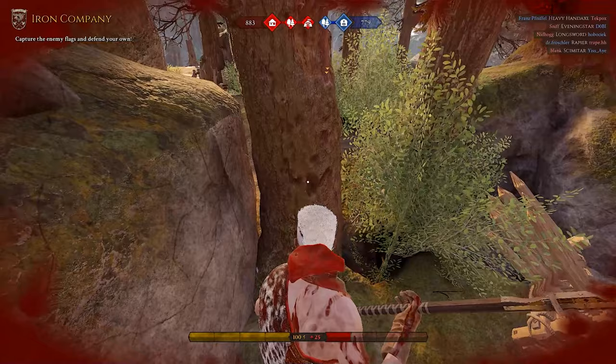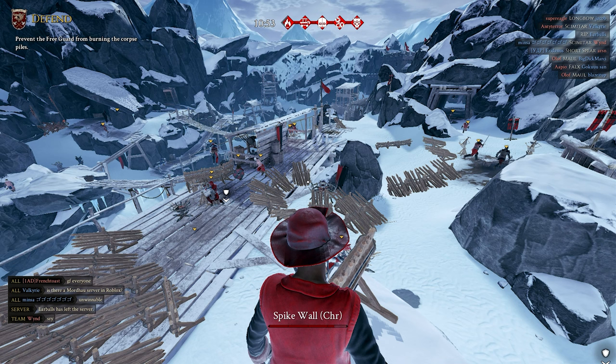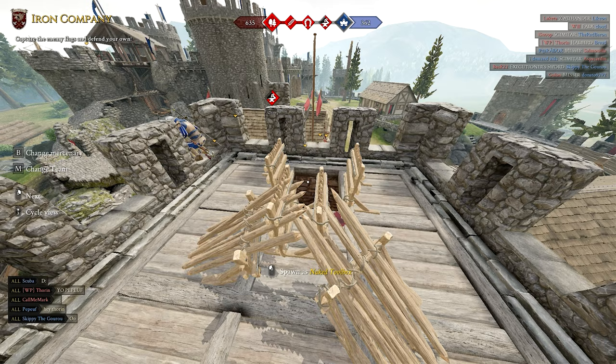Toolbox is my favorite utility item for 24 points. It allows you to build spikes, walls, spawn banners, ballistas, and fire pits. With a little bit of thinking we can turn those into something beautiful. Since we just spoke about bear traps, let's stay on traps — but this time, spike traps.